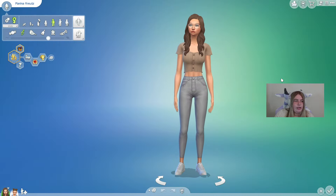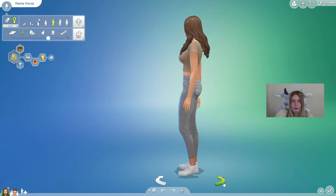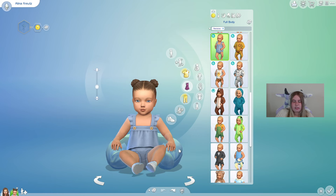I'm in CAS right now, and there's actually a reason for that. We know the default position for infants — how they sit down with that little pillow around their waist. Well, there's now an override for your infants where they can stand up. It's glitching in my game, but you can see her standing up and then sitting back down. It's supposed to make it easier when you're doing CC. Maybe it will work for your game.